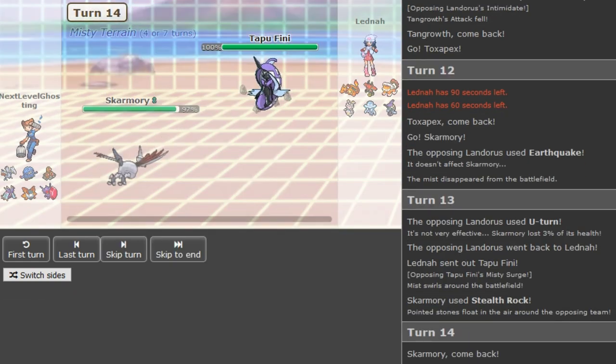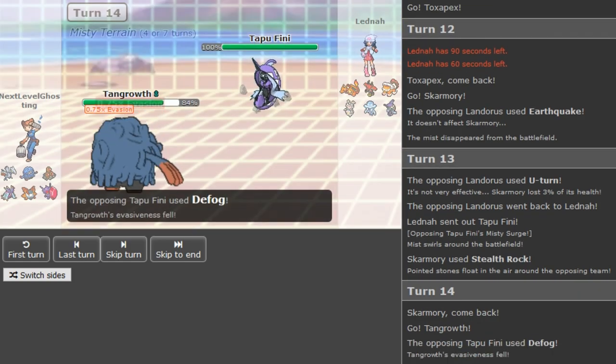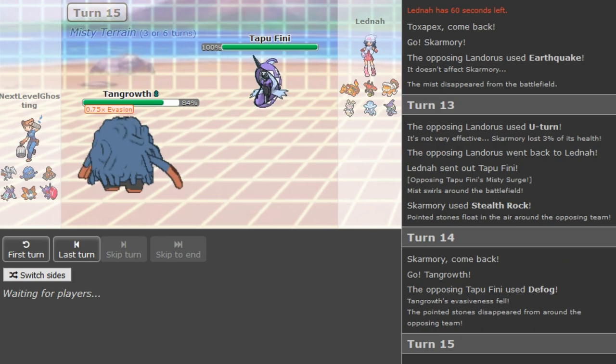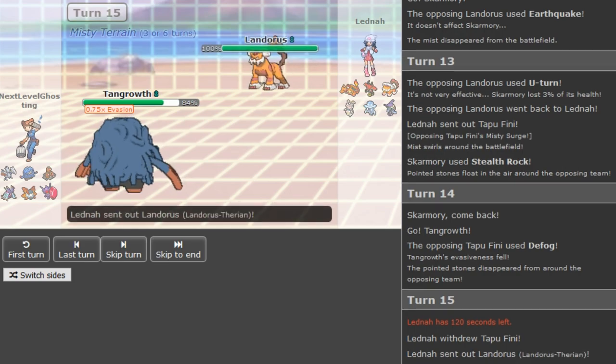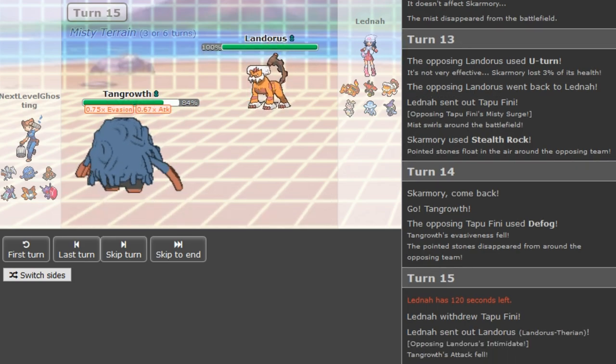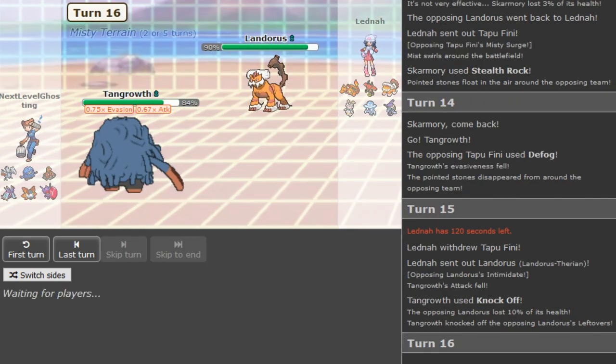Tapu Fini — you can just Defog the Rocks away here. I also went Tapu Fini there predicting a potential Toxic — you never know if this Skarmory was changed to Toxic. It's Rocks, Defog, Roost, and then it's either Brave Bird or Counter. He gets off the Knock Off on Landorus, so Latina's team is slowly getting chipped. He has to play aggressive to have a chance but it's gonna be hard.